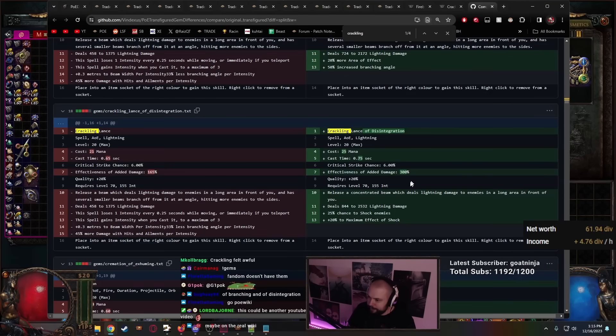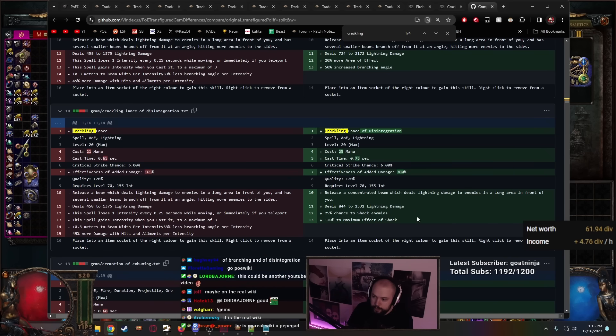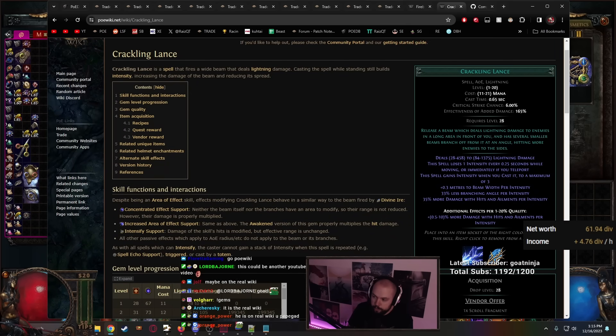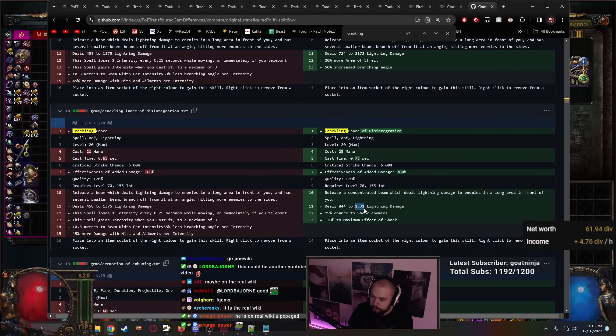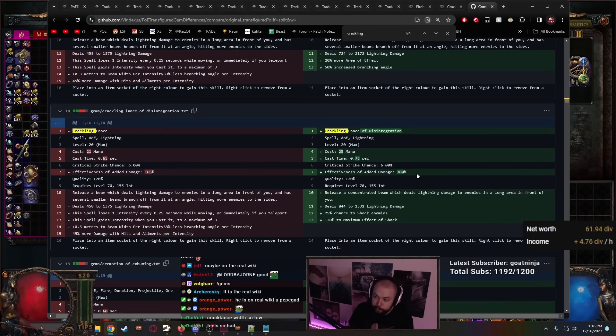So you can immediately tell that with a skill like this, it would be very, very good. But then if you were to compare it to Crackling Lance of Disintegration — we saw the Divine Ire of Disintegration and those numbers looked really good, so now we look at this one. It releases a concentrated beam which deals lightning damage to enemies in a long area in front of you. We can automatically assume that this is literally what the max-stage Crackling Lance setup is — it's just a beam. It deals 844 to 2532 lightning damage. This seems like a much bigger number than Ball Lightning.